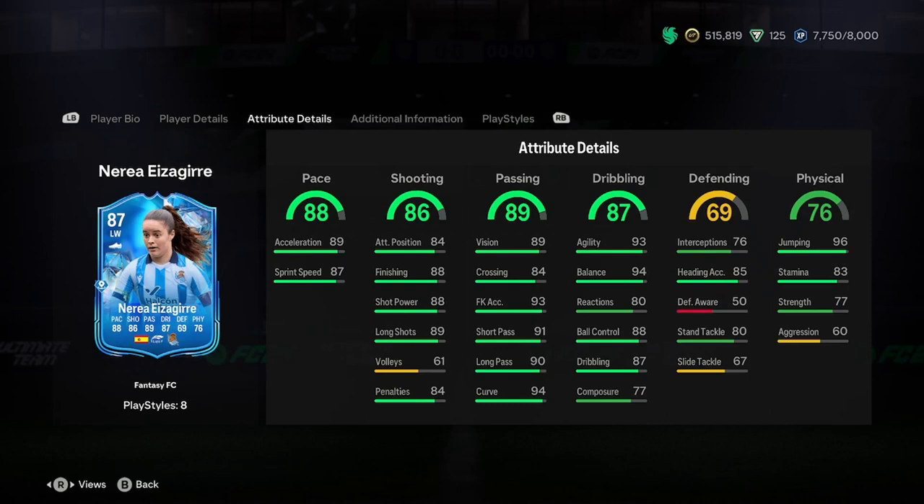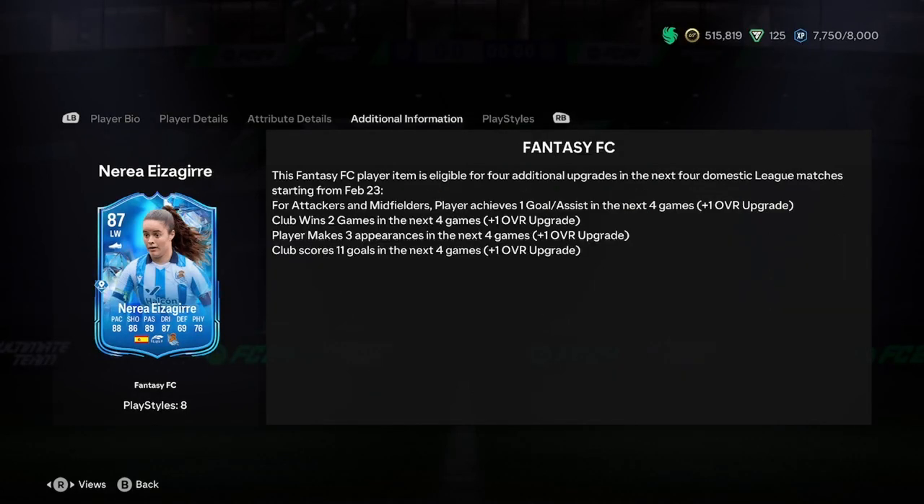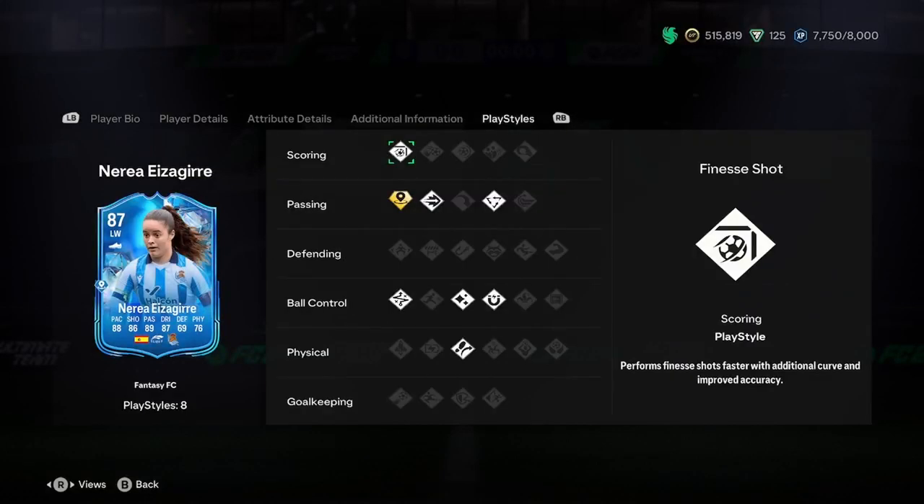Passing is very good. This is why I'm edging towards the CAM position — that passing is insane. We'll give her a go in both spots. Dribbling looks great; composure is a little bit low and that could impact things slightly, but the rest of the dribbling stats are good. Defending is actually very good for a winger, and alright for a CAM — nothing wrong with it. Physicality looks brilliant — very high jumping, so she might even be a little aerial threat.